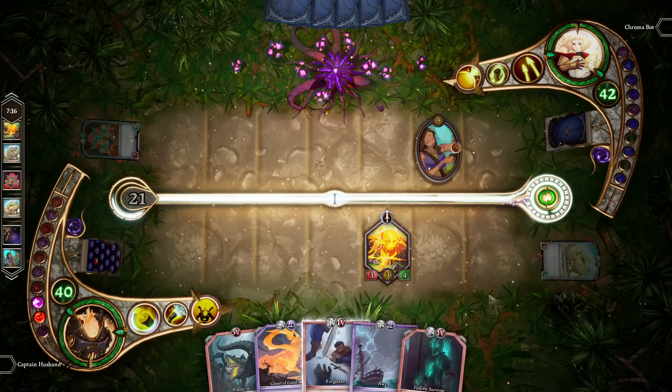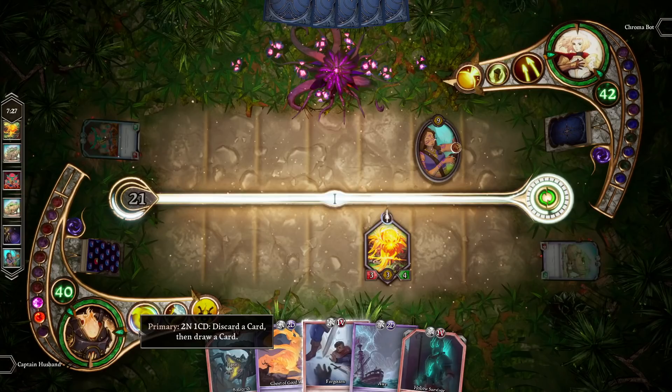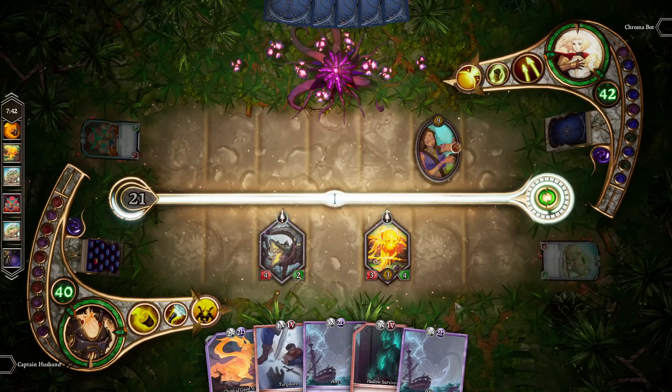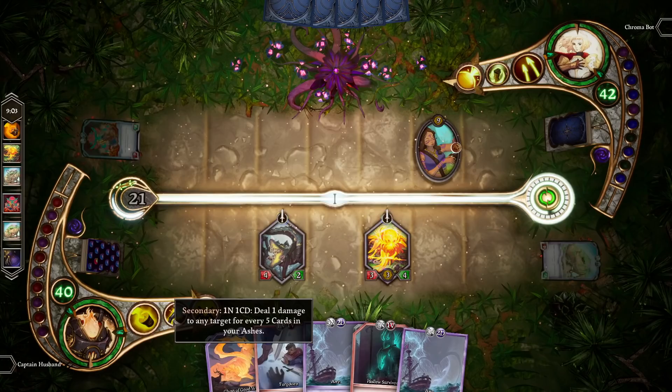In this turn we still have 2 mana remaining, which is a great opportunity to use our hero's primary ability. It costs 2 neutral mana and says: discard a card, then draw a card. If I click this button, I can choose one of my cards to discard. Let me discard this Batnash, because it has a nice synergistic effect that lets it enter the story after being discarded, and then we draw a card. You can use most heroes' primary ability once per turn. Every hero also has a secondary ability — these vary a lot, oftentimes they are passive or a bit conditional, and synergize with your primary ability. These two abilities are available from the very beginning of the game.